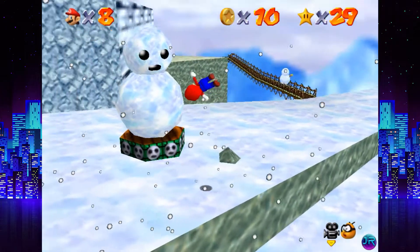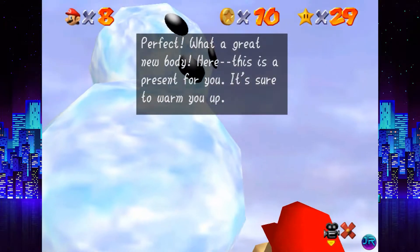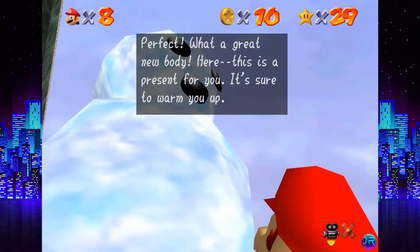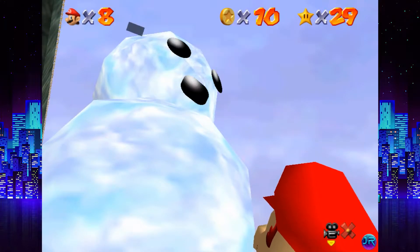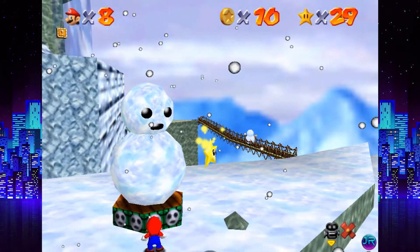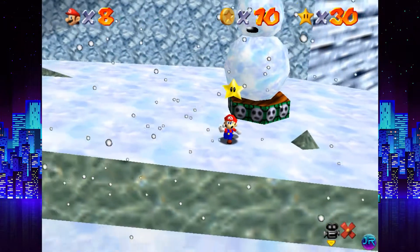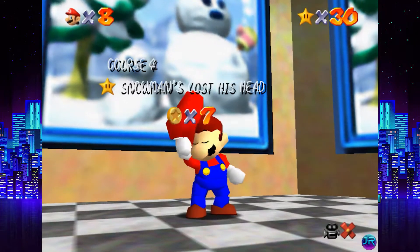'Perfect! What a great new body! Here, this is a present for you — it's sure to warm you up.' So yeah, our snowman now has a big ol' body and he'll be here happily on this platform forever. It's not like he gets up and walks around at all — nope, he just stays right there. Snowman's Lost Head — done.